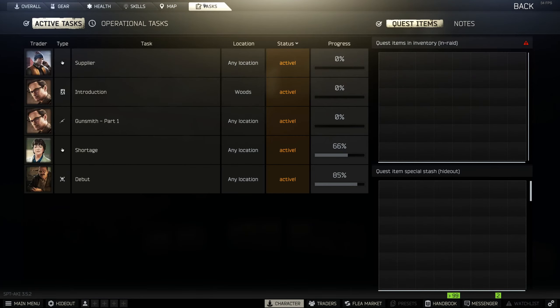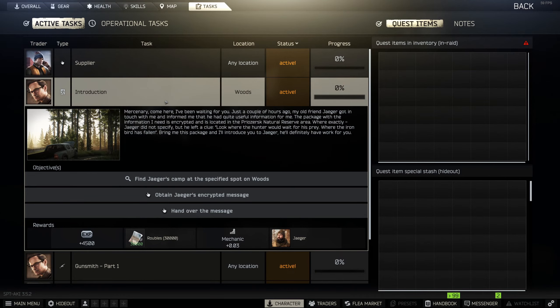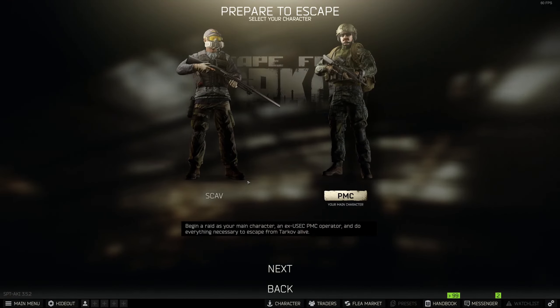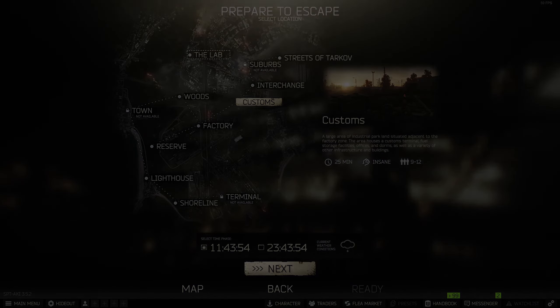For quests, I still have to do the starting quests for Skier and Therapist. I got the kills and one shotgun, so I need to get one more. I can also go to Woods and get Jaeger unlocked, but I'll probably just run Customs and try to get those saluvas and one more shotgun.